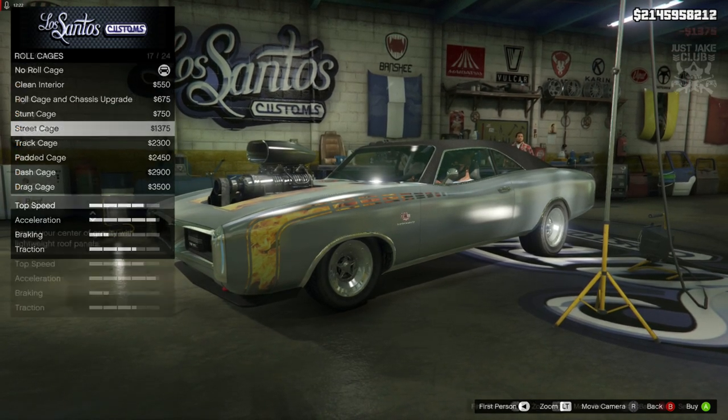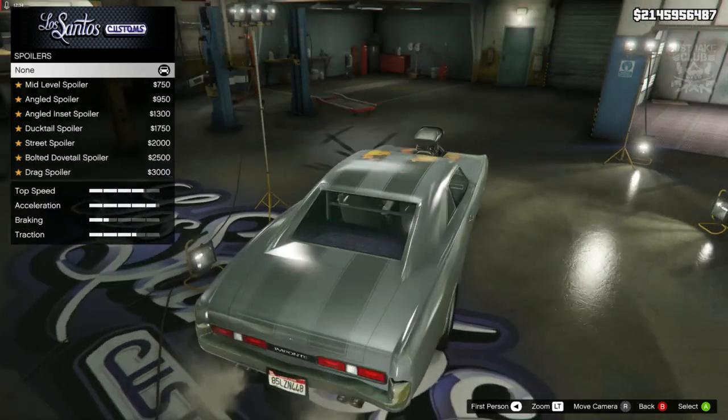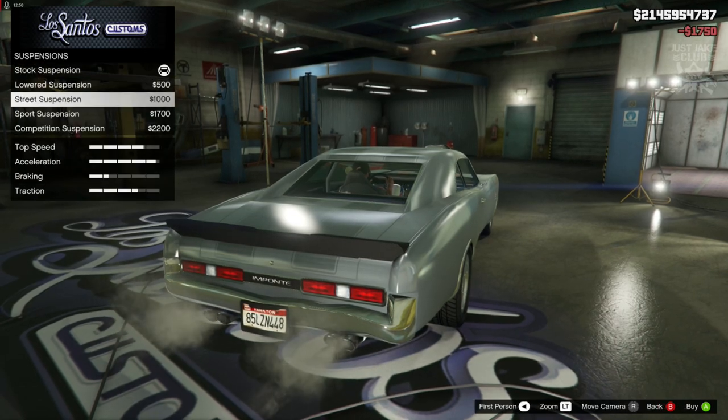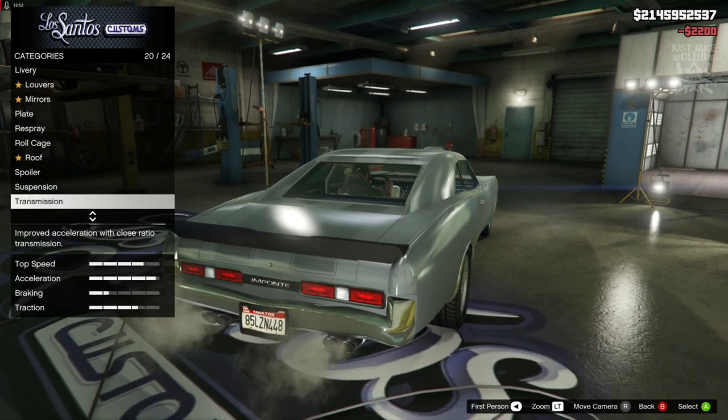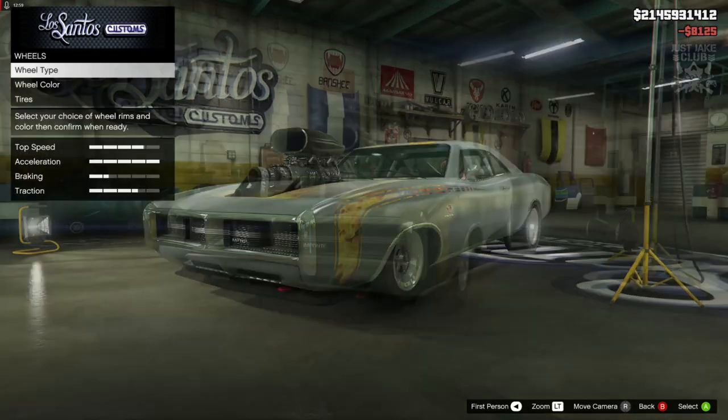The next option is a roll cage — we are obviously going to be purchasing a roll cage and we're going to go with this street cage. For the roof, you do want to go and grab the painted roof. For the spoiler, we're going to grab this ducktail spoiler. For the suspension, we are going to get the competition suspension. For the transmission, we're going to get race transmission and obviously turbo tuning.